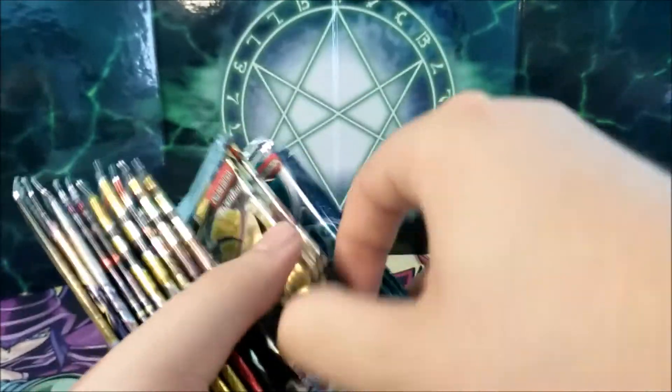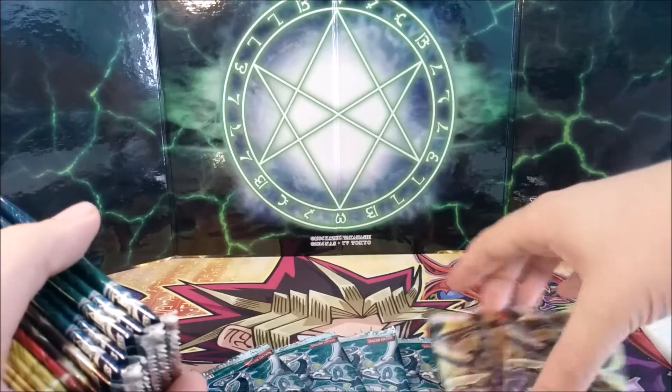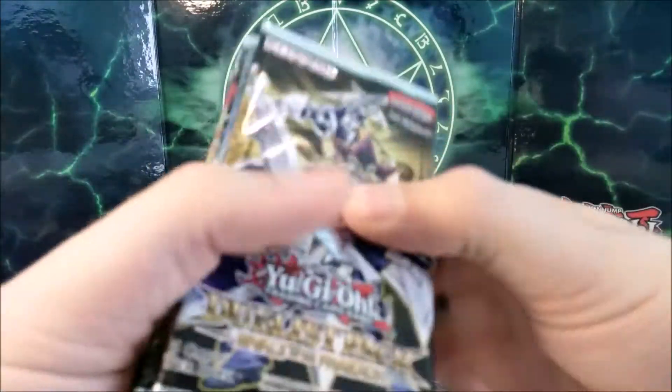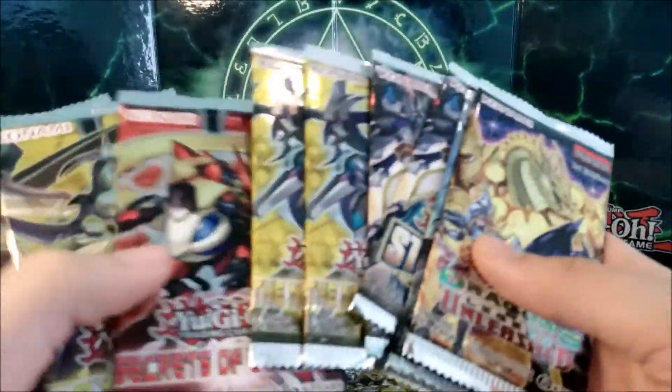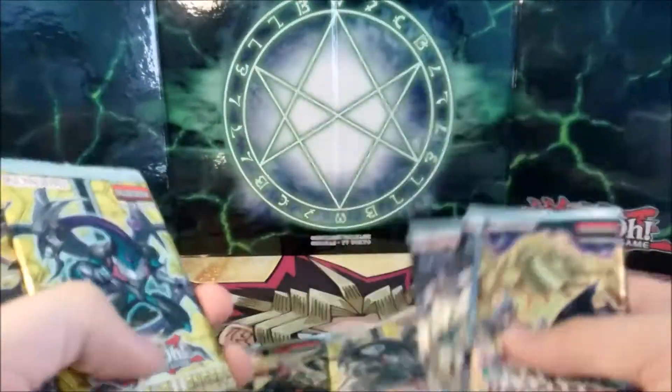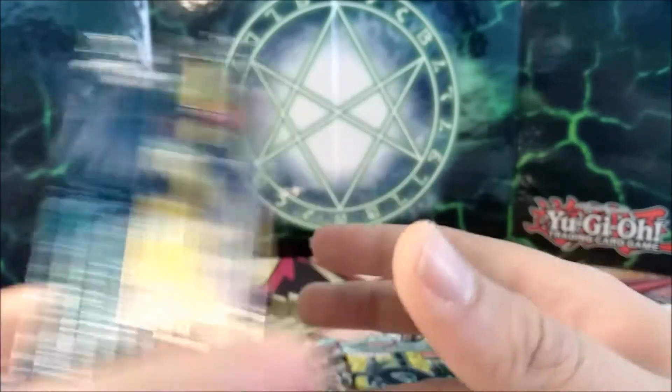So let's see. Three of the Maximum Crisis, four Code of the Duelist — so we have seven packs already. And I guess we could put a Duelist Pack like this, that's eight. We'll take Secrets and New Challengers. There we go. So we have quite a few packs left for the next opening.